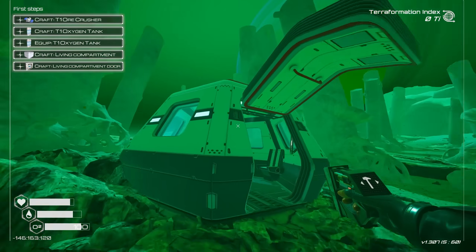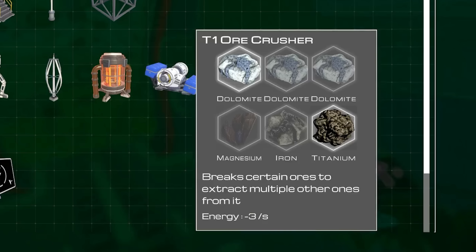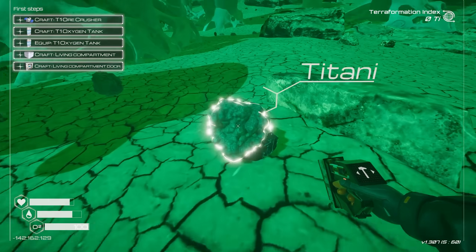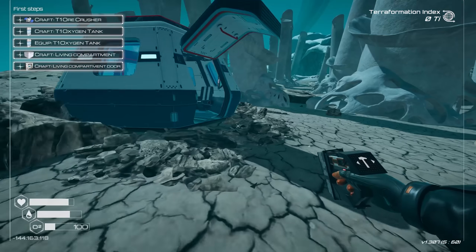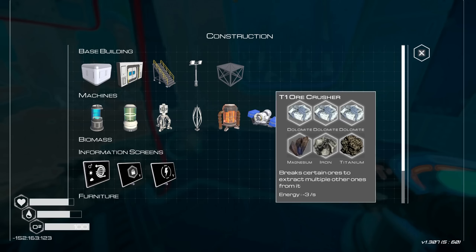Okay, so I guess we just got to focus on what we got to do. We need an ore crusher right now. This is a new thing. This is cool. So I need dolomite and magnesium and iron for that. All right, I guess we're going out right now so we can find this stuff. And that is everything. Oxygen level low. I guess we'll get back to my little pod. It's nice and calm again, so it seems like weather's a little insane on this planet. That's going to be fun to deal with.